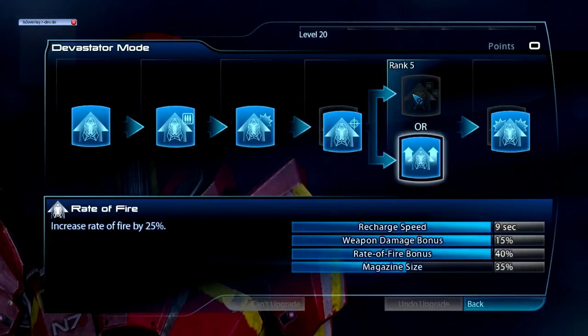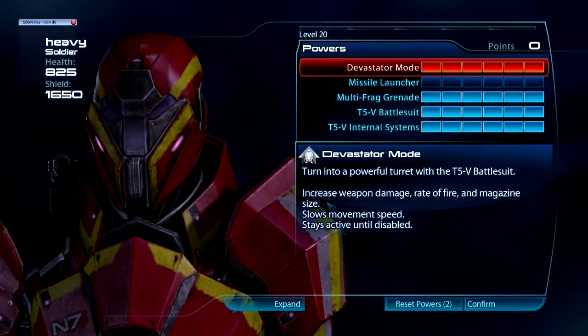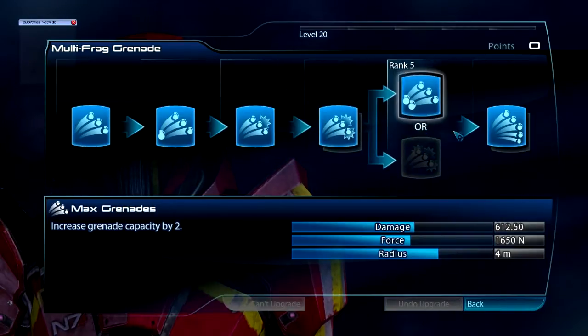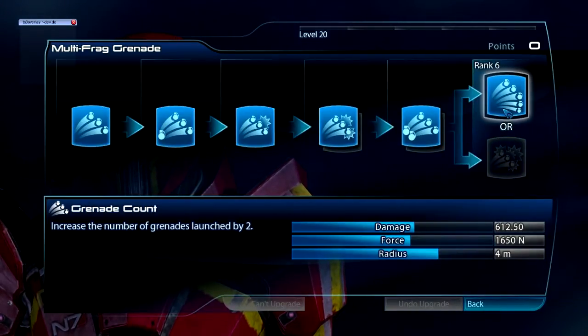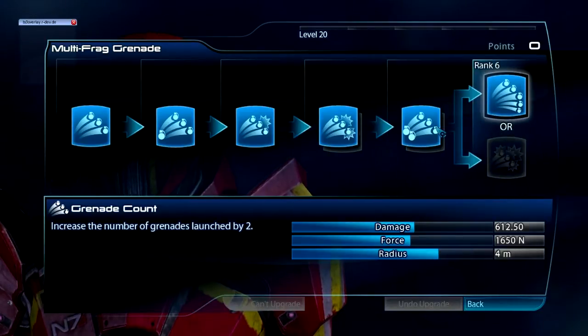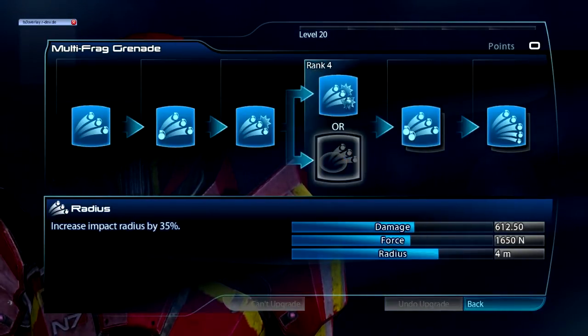Rate of fire and magazine size are both pretty heavy-class things, so go with those. This section you can basically pick whichever you want. The missile launcher gets rid of quite a bit of shield, so that's not really what you're looking for. Devastator Mode also slows movement speed — perfect for being a heavy. Now we've got Multi-Frag Grenade, because throwing one grenade is for lesser soldiers. You'll want to increase the number of grenades launched and increase grenade capacity.